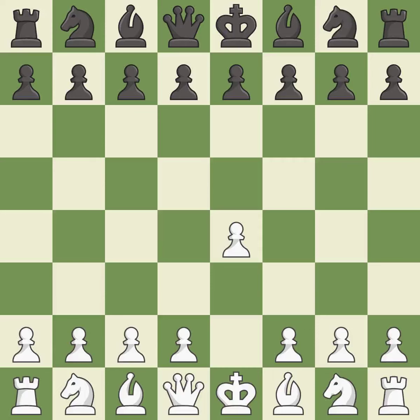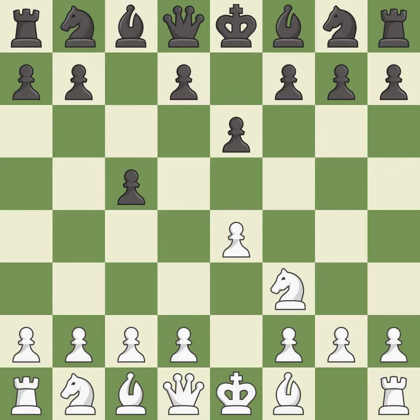Opening with the king's pawn controls the center and opens up the light-squared bishop and queen, often leading to sharp games. The Sicilian defense controls the d4 square with the c-pawn. NF3 develops the knight toward the center to prepare for a d4-pawn push, where the knight will recapture if black captures on d4. E6 creates an opening for the dark-squared bishop and opens a new diagonal for the queen. D4 offers to trade the more important central d4-pawn for the c5-pawn in exchange for more control of the center and quick development. Cxd4 gives black two central pawns versus one central pawn for white.